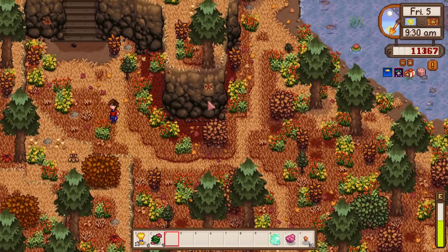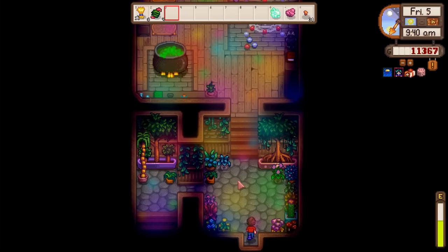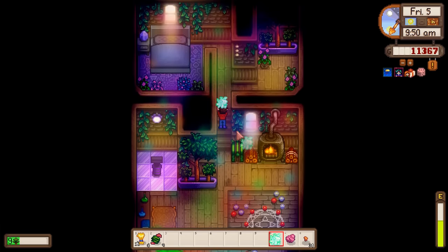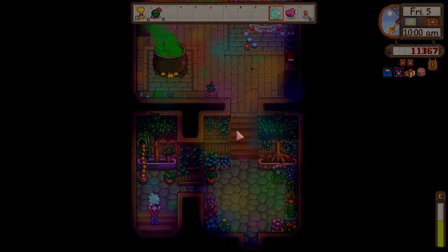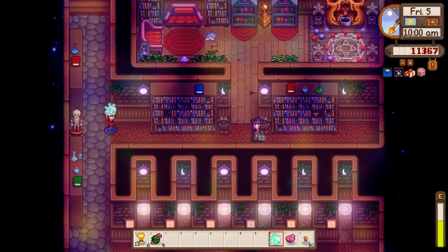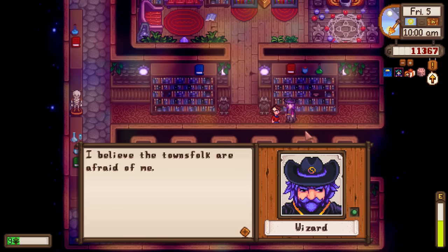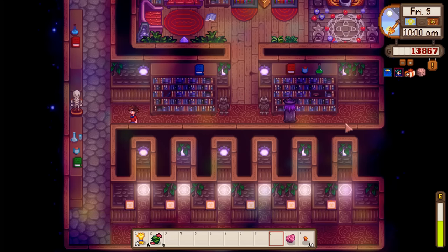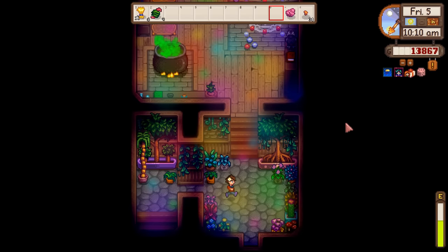Did y'all see there's a Stardew Valley cookbook coming out sometime next year? Absolutely getting it and sharing my creations with y'all. Found the wizard, delivered ectoplasm. He rewards 2,500 gold and we earned the Homesteader achievement. We also get a recipe in the mail tomorrow - might be the warp obelisk.